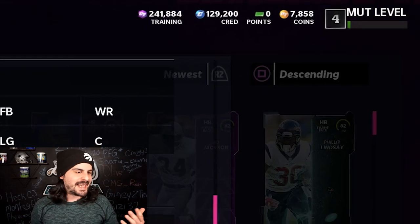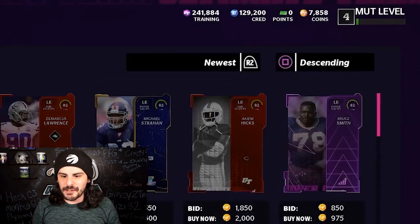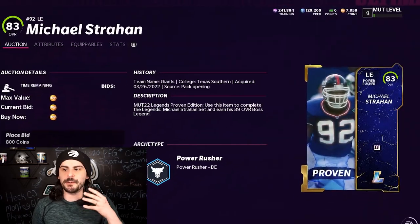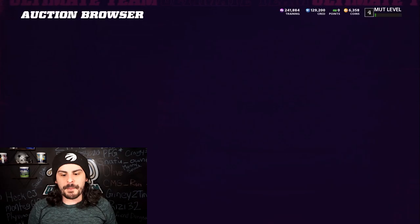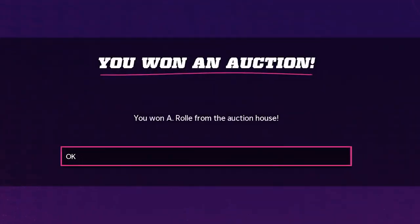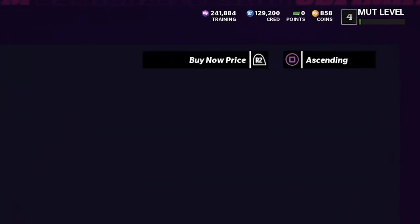We're literally down to 7,000 coins left. We're going to buy the remaining couple of 80s, 82s, and a couple of 83s here, just to finish it up. We have to build a couple more team of the week packs. I built a few already. So that's pretty much it. We have literally under a thousand coins left.